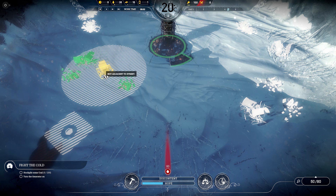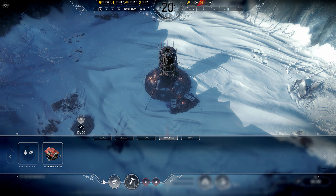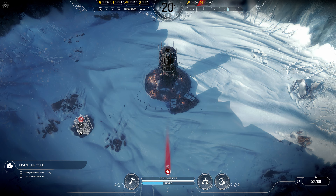What we want to do is put the gathering post in a position where we're going to be able to access all three of these resource piles. Resource posts gather resources faster than people just going to a pile of debris and scavenging. So the next thing we need is a road. We want to expand that initial circle for our initial housing, then do the path to the gathering post.